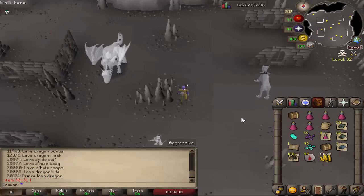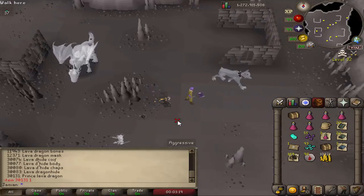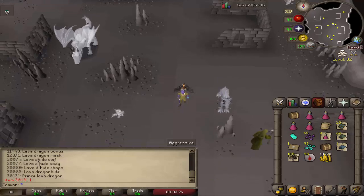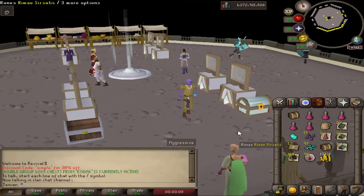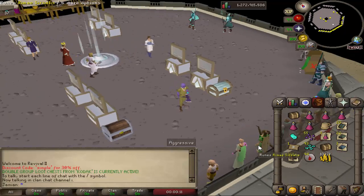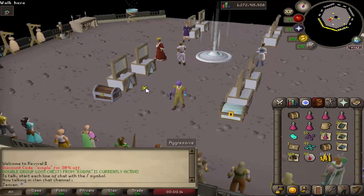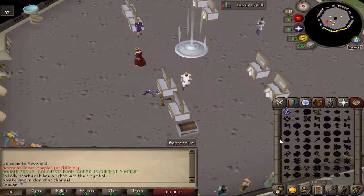There is a new group loot boss. I had to update my client to get the teleport option to show up - this pet right here teleports you anywhere, even from 50 wilderness, immediately, no restrictions. That's what I was trying to show you. There is a new group loot boss found deep in the wilderness.